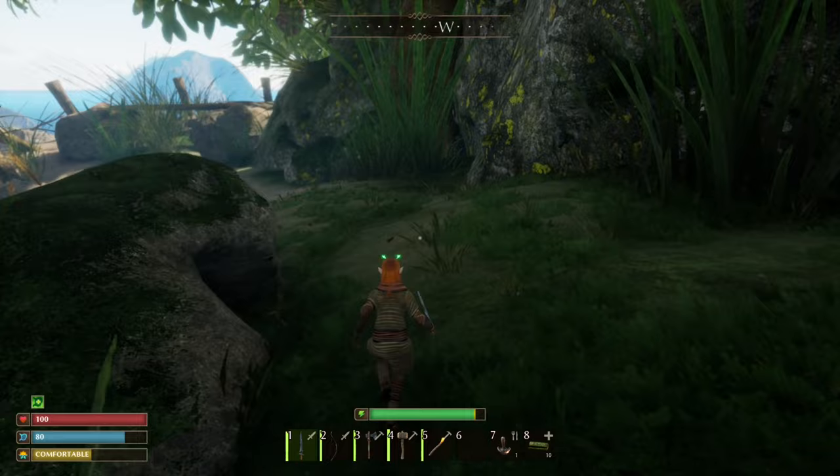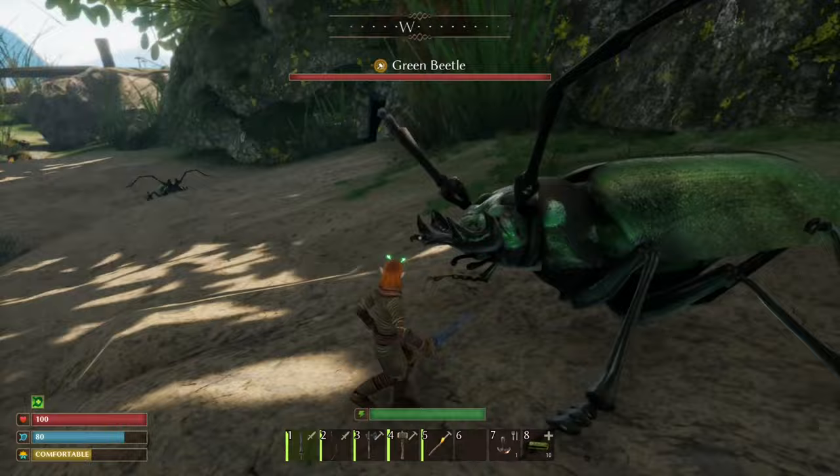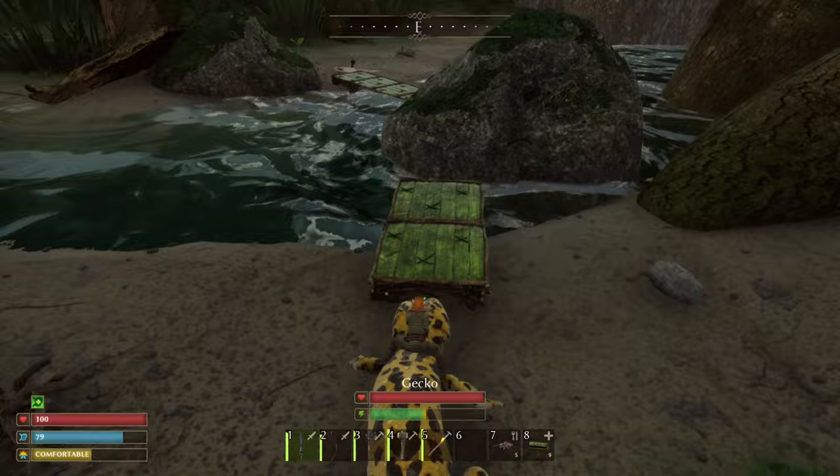Dying in Small Land: Survive the Wilds drops all items except those equipped into a gravestone at the location of your death, meaning you have to go back and collect it. You can only have one gravestone at a time, however, so if you die on the way back to collect your things, your items are gone for good.